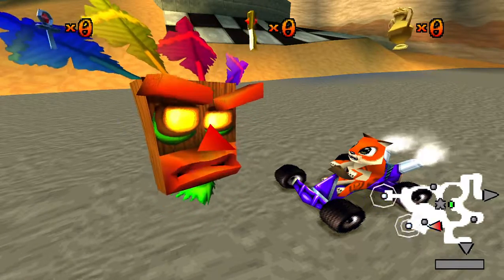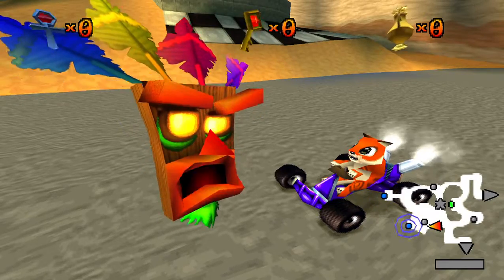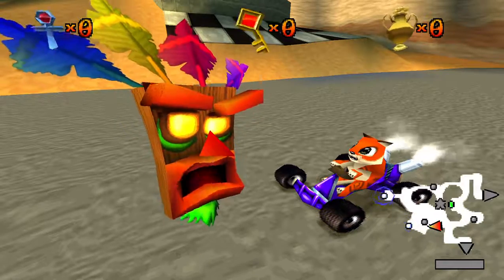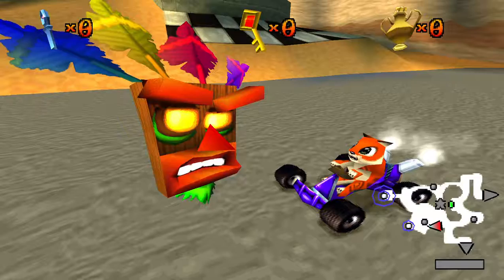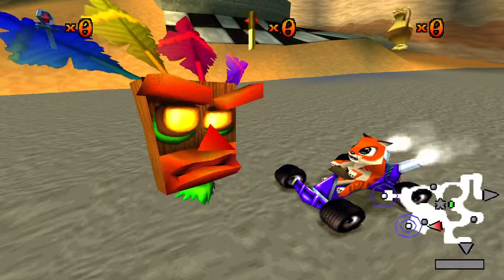To access a racetrack, drive onto a warp pad that has an active warp vortex and it will take you to the track start line. Finish a track in first place to win a trophy. As you collect more trophies, other tracks will turn on and open to you. Good luck and drive fast.